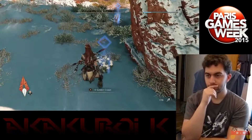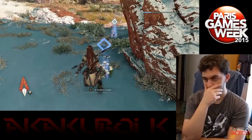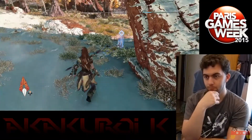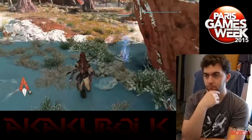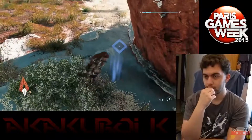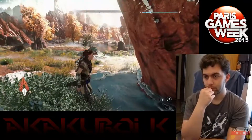Here you can see Aloy picking up what are essentially a couple of health plants. Those will fill up your health if you get low. But the important thing here is actually what they represent — you will want to explore every nook and cranny of this open world: the ancient city, the tops of mountains, rivers and valleys, all kinds of settlements, because you never know what you'll find.